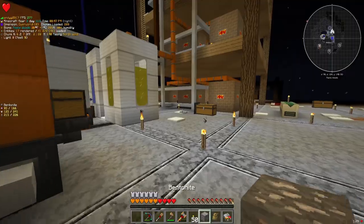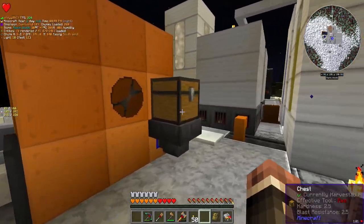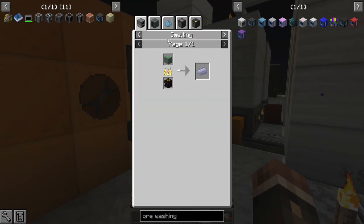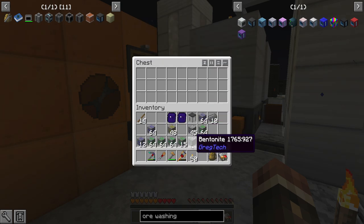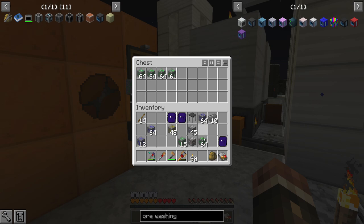I got some bentonite too — I'm not going to throw it away. Garnierite just turns into nickel, so let's crush up all of this garnierite. Pentaltite turns into cobalt, which could be useful.